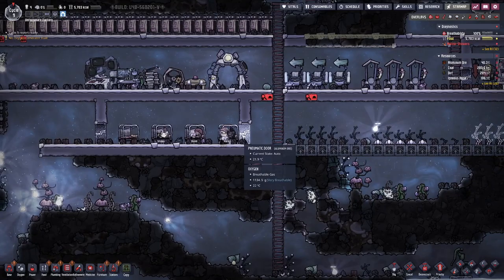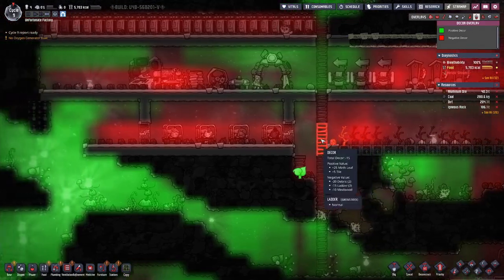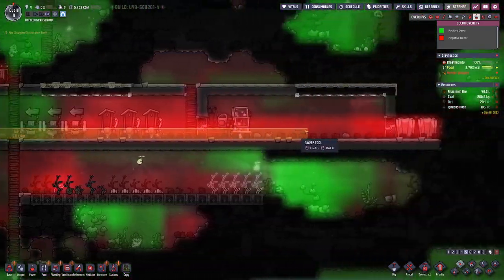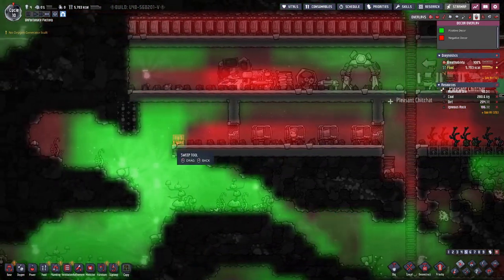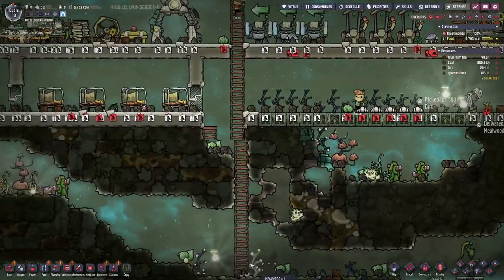I extended the farm a bit and also had a look at our duplicants morale-wise — not looking that great. That's probably because a lot of our base is not looking that nice. I will assume a good part of it is because we have all this chunk lying around here, so if we can get rid of that it might actually help.